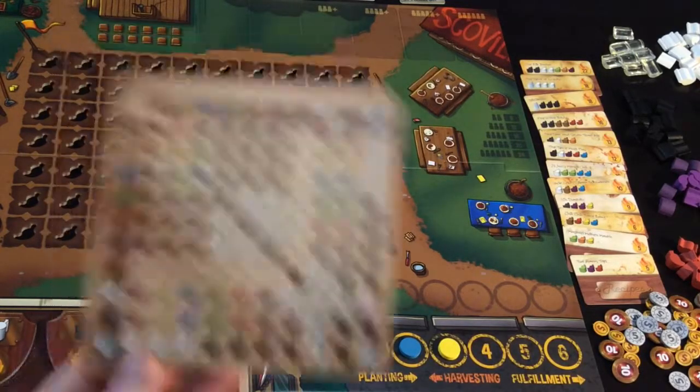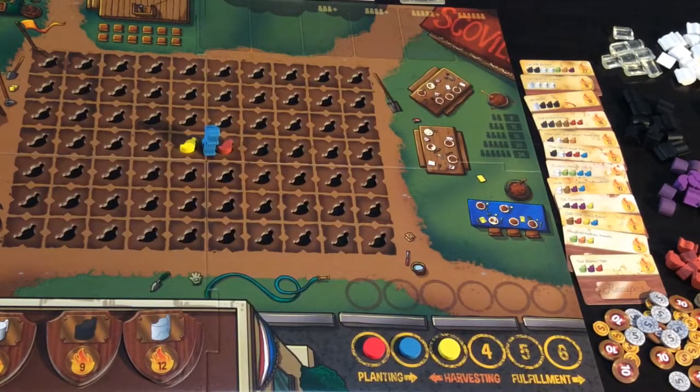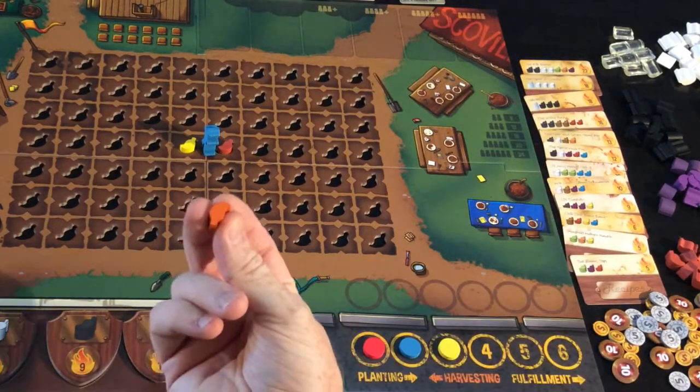The way you will get that combined pepper is in the next phase, when you place your guy in between the two peppers — that gains you one of the peppers created. So yellow and red creates an orange.